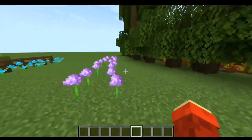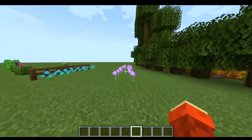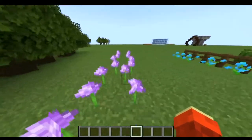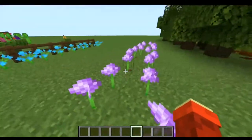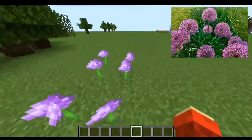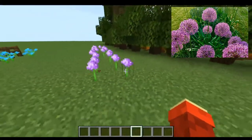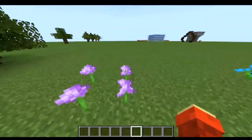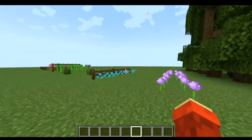Our first hack is a very simple one — onions. Alliums are a flowering plant that is technically an onion, so this is how you would make onions in Minecraft.